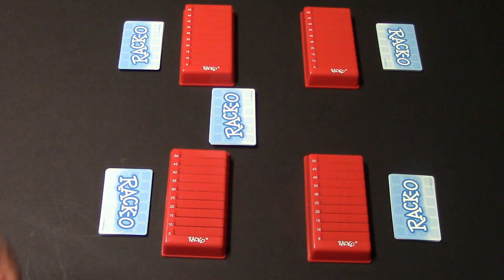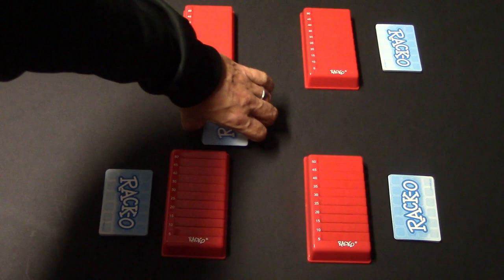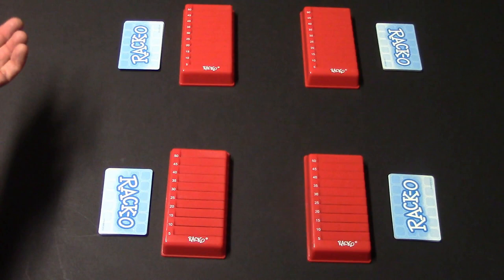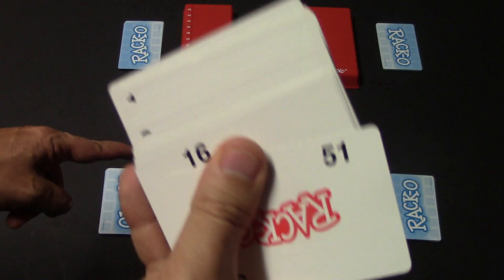I have a four player game set up and we'll start with the components. The first thing you have is your rack, which has 10 slots numbered in multiples of five. You also have your Racco deck — I've already dealt out 10 cards to each player and the cards are numbered one through 60. For a four player game you use all 60 cards, for three players you go to number 50, and for two players you use numbers one through 40.